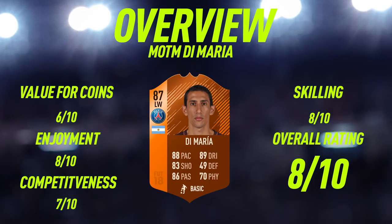That's been the highlights — now let's get into the overview. Starting with value for coins, I gave him a six out of ten because there are a lot of players with better stats and five-star skill moves who are much cheaper and play the same position. I think he's a bit overpriced at 150,000 coins. Di Maria plays for a good club and has a decent nationality, but he's still a little too expensive. As I said at the start, I'd definitely wait for this guy to drop in price.